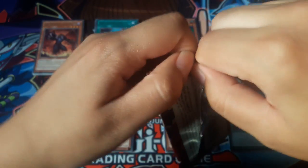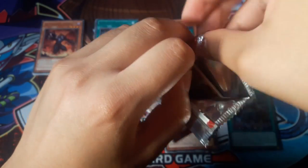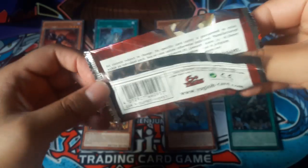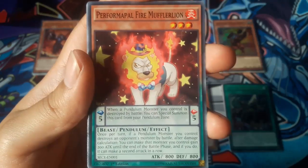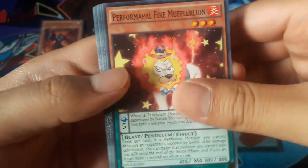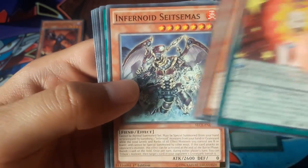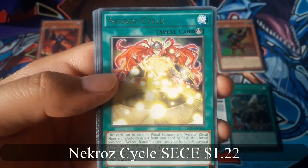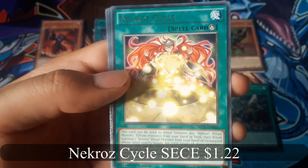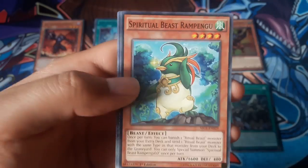Now for the last pack. Performapal, Pound Fire Muffler Lion. Necrozz Cycle for a rare. And no holo.